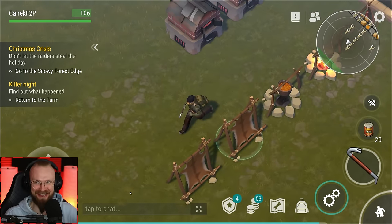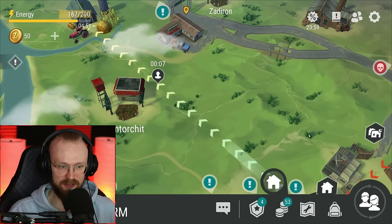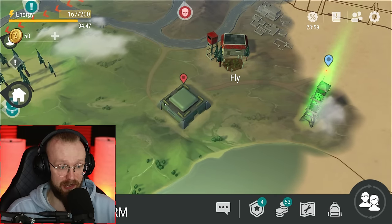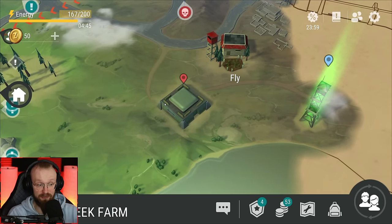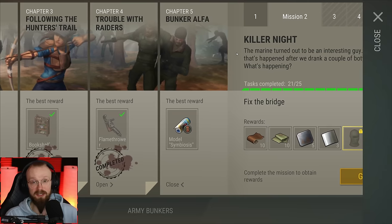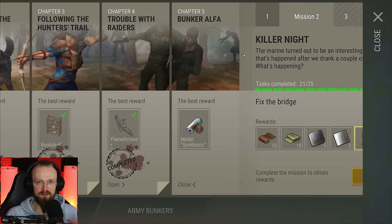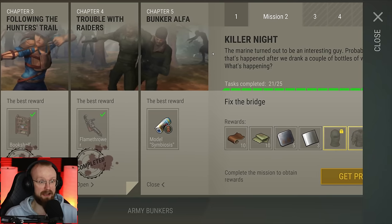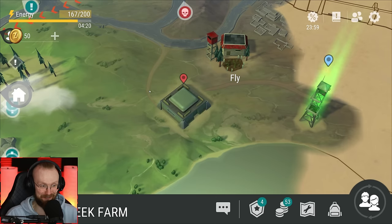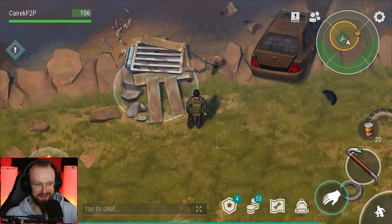So without any further ado, let's just go there. And who knows, after the farm location, there is a high chance that we're gonna go to Bunker Alpha. I kept saying that we're gonna go to Bunker Alpha for the past few episodes, because I really wanted to go there. But apparently Act 1 didn't want me to - we can only go to Bunker Alpha at the end of Act 1, and we are on Chapter 5, Bunker Alpha Mission 2. Very soon, we're gonna be able to get to that Bunker Alpha. But hey, we're gonna talk about that a bit later.